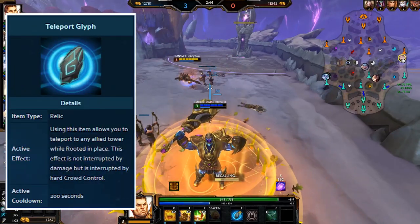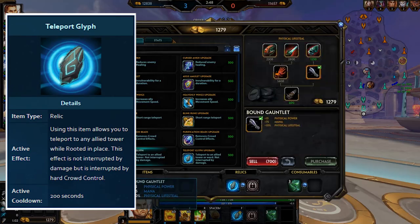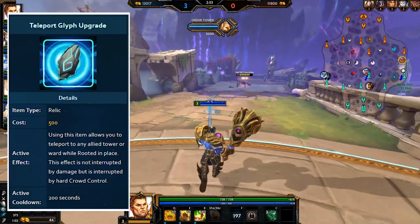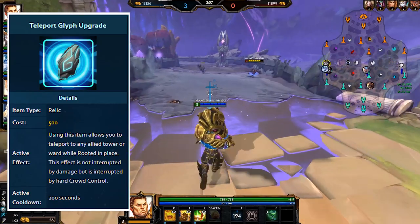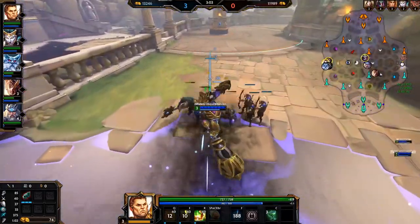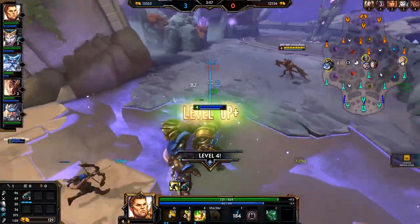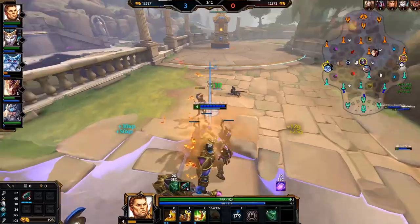Teleport is also a marginal item but very useful in the right scenario — basically just solo laning in conquest. This relic allows you to immediately teleport to a friendly tower from anywhere on the map, and once upgraded you can also teleport to friendly wards. For most roles and game modes this isn't very useful, but in solo lane it's a very useful relic to have to keep you from missing farm.